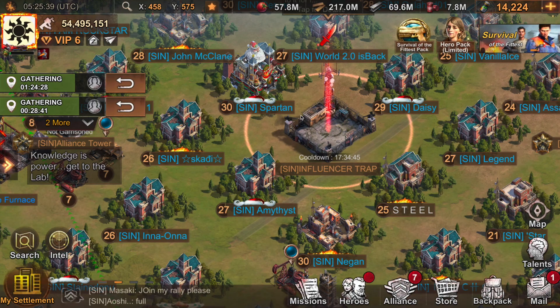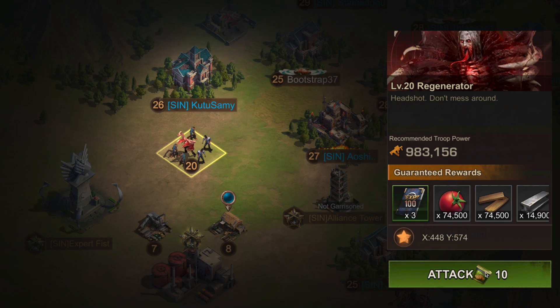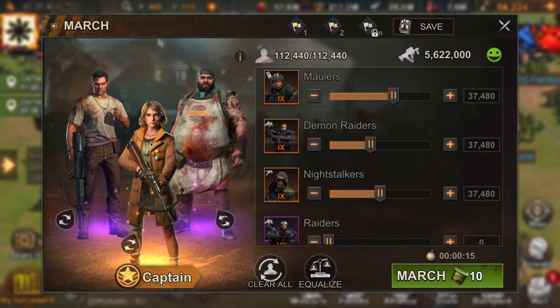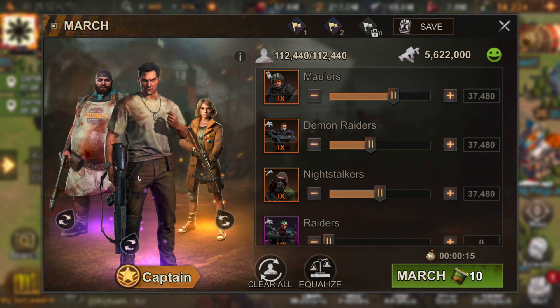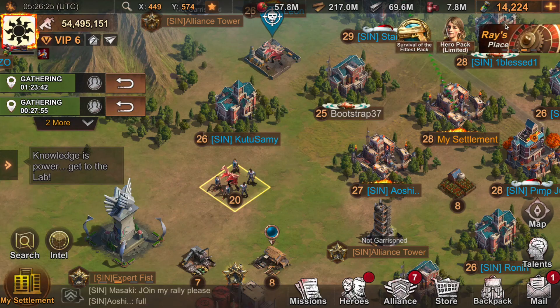The last thing I want to show is how to actually set your leader when joining. By default, the game will auto-select Maddie because she usually has the highest battle points. To change this, remove everybody, then set Sarge as squad leader to get that first skill. Then take the auto-recommendation for the remaining heroes — Maddie and Chef are probably good enough. This team looks similar to what they recommended but is much better because Sarge as leader gives the rally a 25% damage boost instead of nothing.